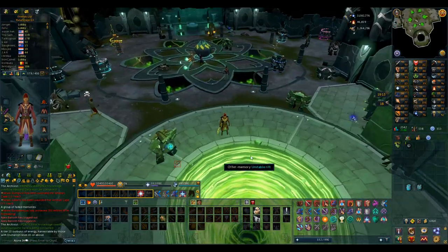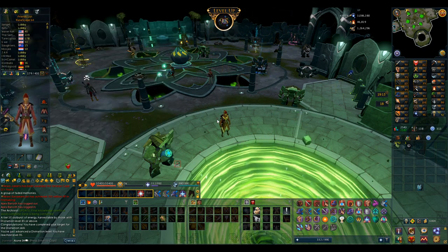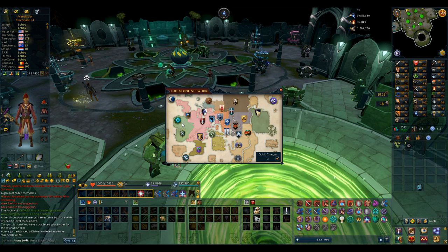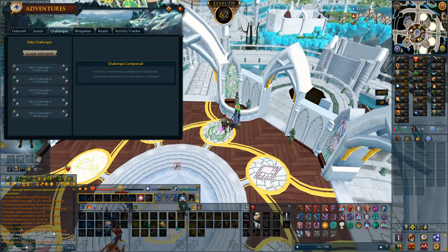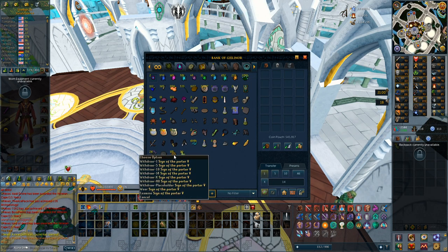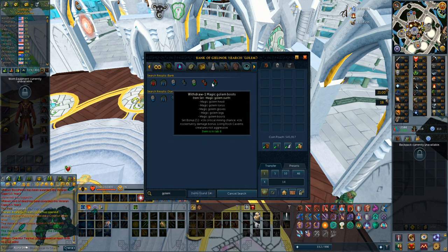After 3.1 million divination experience, I'm about to hit 95 and be able to collect incandescent memories. I now have 2,800 memory shards. Got quite a lot of daily challenges completed — extended both the archaeology and summoning ones — and claimed 340,000 total experience: 28,000 archaeology and 137,000 summoning. From all the memory shards used up I got 135 sign of porter 5s. It's a lot, but in the grand scheme of things I'll need so many more. Let's go into mining now.